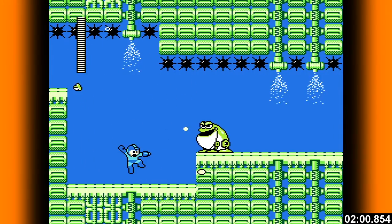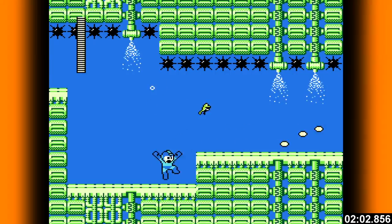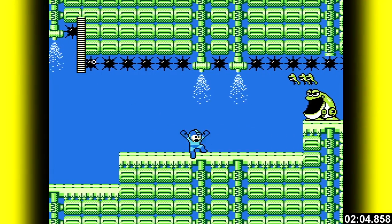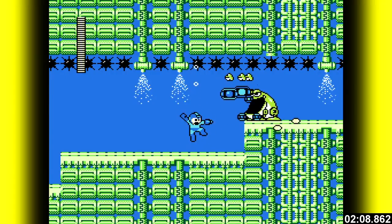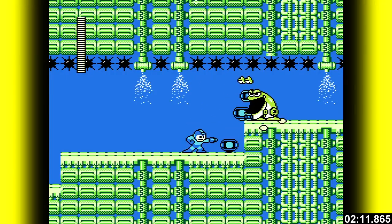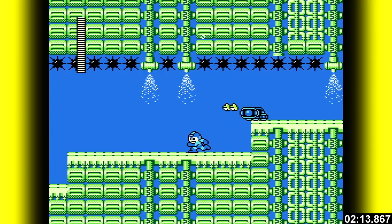Close call from the tiny frog there. The big frogs take ten hits from the Mega Buster. This part here is good for farming if you need more health or energy capsules. Make sure no mini frogs are hiding among the loot.